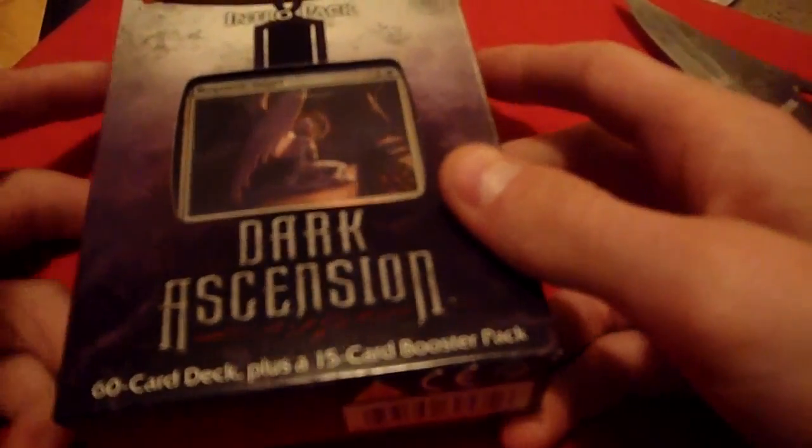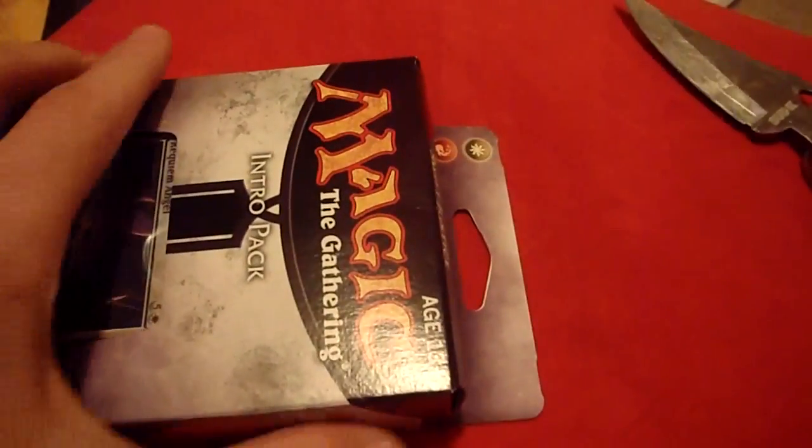Hey guys, it's Drac and this is a Requiem Angel on the box for the intro pack called Swift Justice. This is the Dark Ascension intro pack that the Draculina really wanted to get, so we picked one up for her and I will open it now.